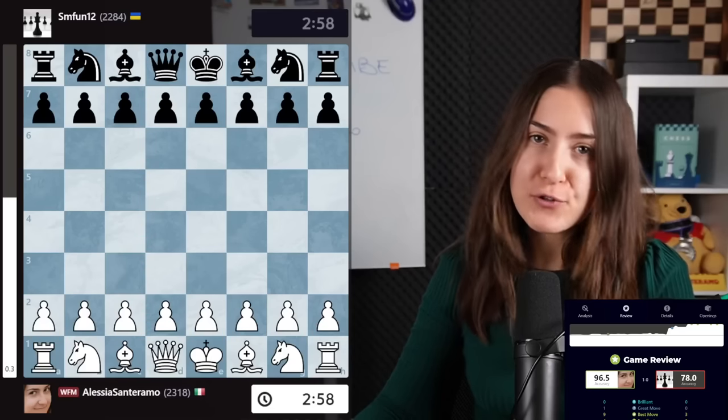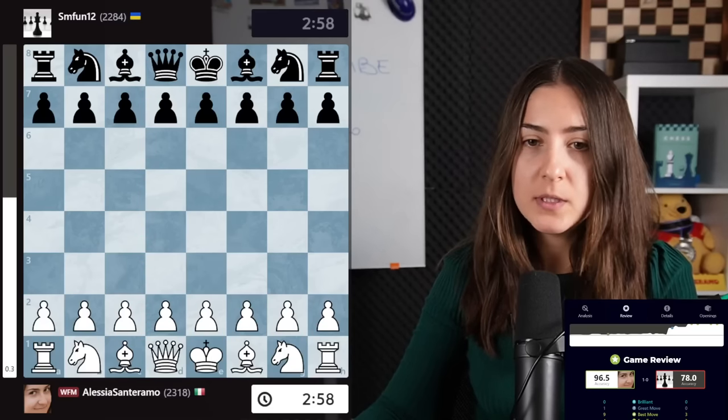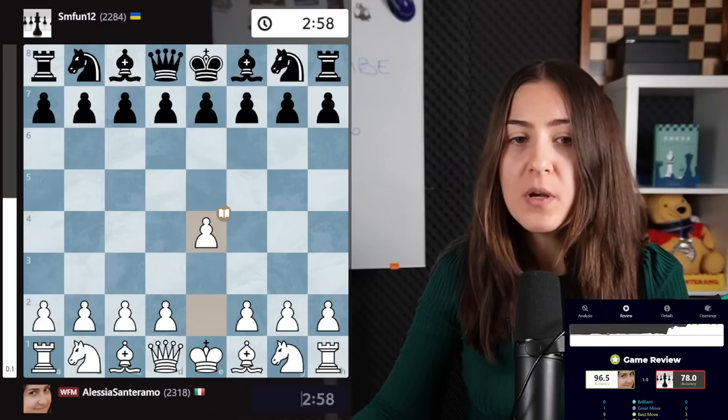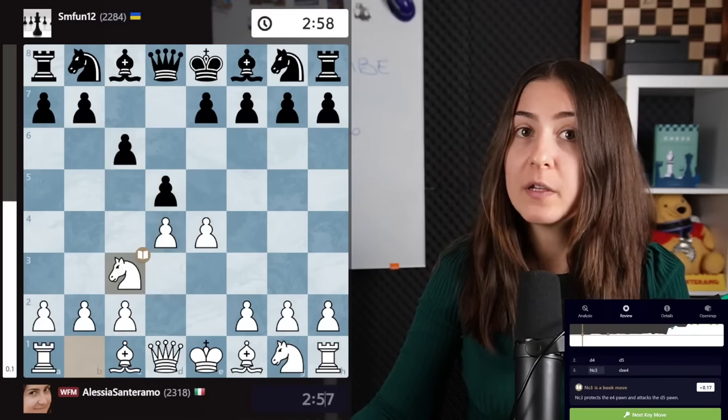I believe everyone would find this interesting. This is the first of the three games that I want to show you. White, the 'suss' player, has an accuracy of 96.5. The opening is the Kan Sicilian and we are in the main line.